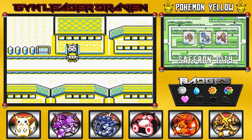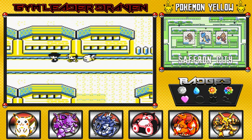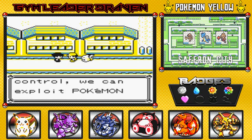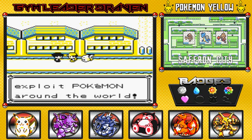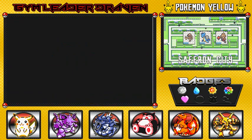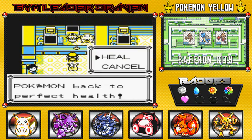It's also funny because you can teach Psychic to Electabuzz and Magmar, which is cool. There's a guy in the city saying 'With Silph under control, we can exploit Pokemon around the world' — which is pretty bad. I'm going to head into the Pokemon Center to heal up.